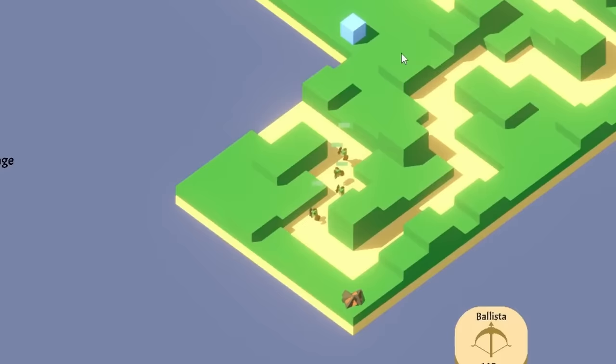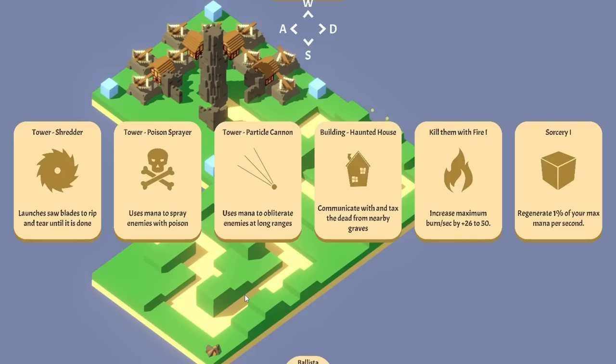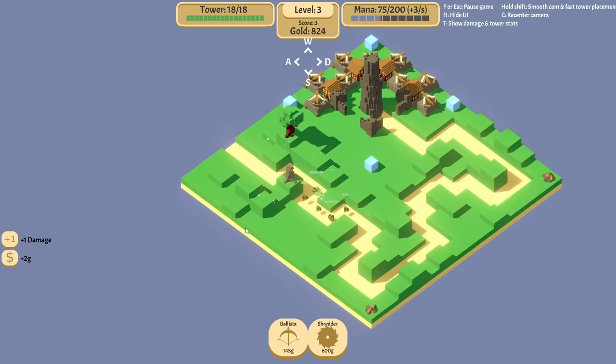This is really weird how it's all slithering back and forth like a slippery snack. But it won't matter too much because these towers should destroy all of these little creeps pretty easily. The shredder tower is good. Poison sprayer is nice. The sorcery could be good to generate more mana. But I think we should start with that shredder. I'm not sure where or if I'm going to place one quite yet, but yes, I'm going to place one right here.